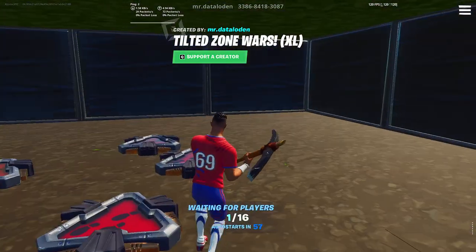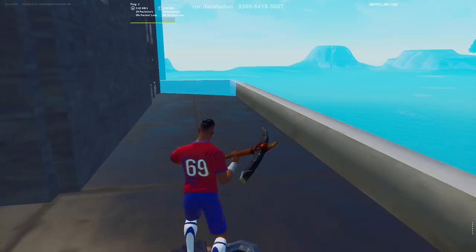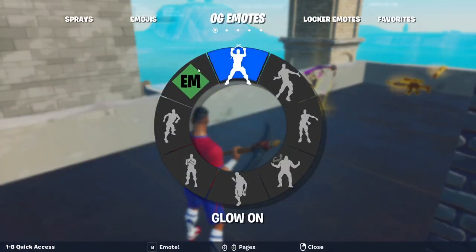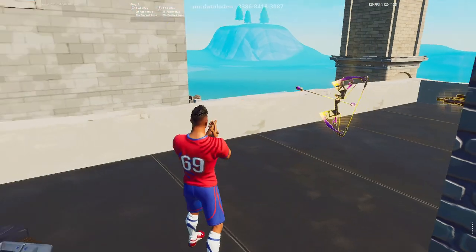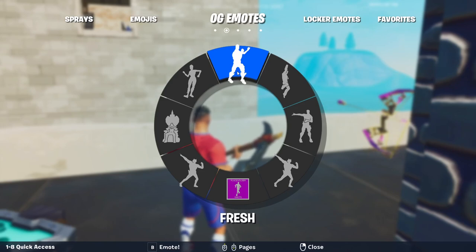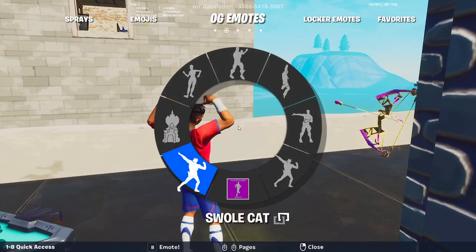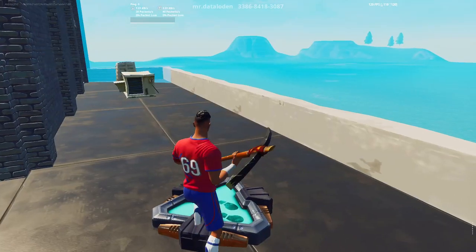Once you're in the island, click on the start button to start up the game. Once you start up the game it'll spawn you in like Tilted. Now if you go to your emotes you'll see that you have all the OG emotes in the entire game and you can use these to flex on people or do anything you want. The ones that say placeholder are either unreleased or built-in emotes.